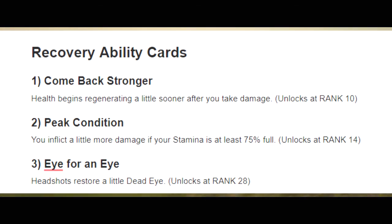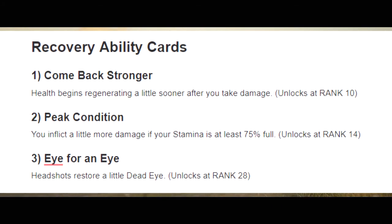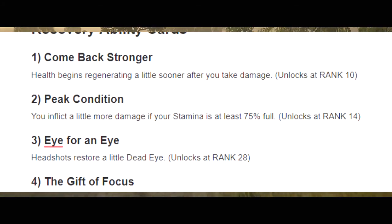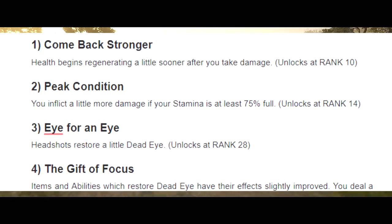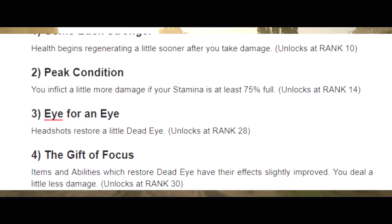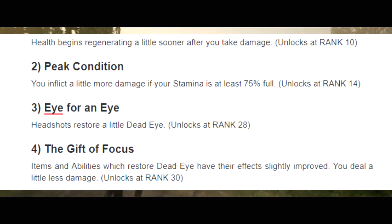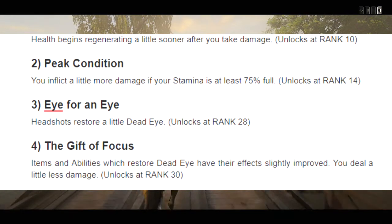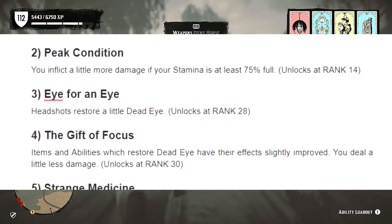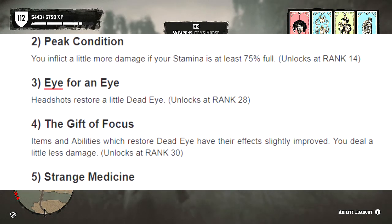The next card is Eye for an Eye — headshots restore at least a little Deadeye, and you unlock this at rank 28. The next one is Gift of Focus: items and abilities which restore Deadeye have their effects slightly improved, though you deal less damage. I'm not 100% sure I'm reading that one correctly, so you may want to look into it yourself. You unlock it at rank 30.